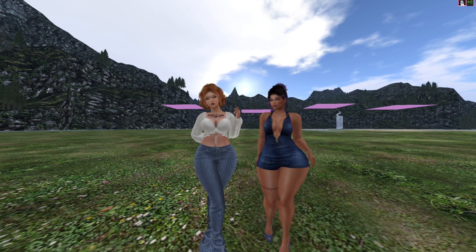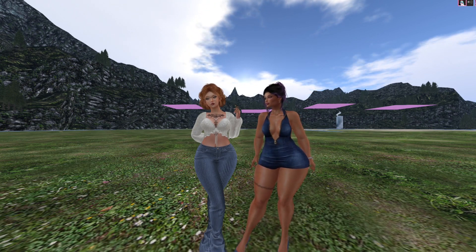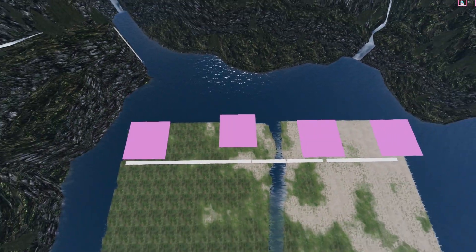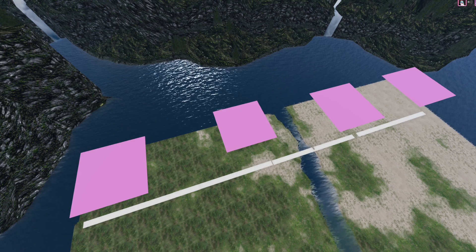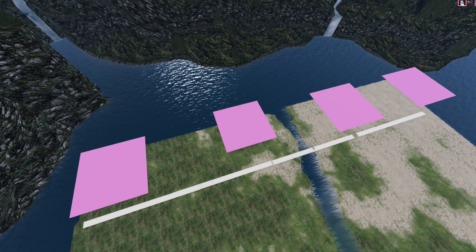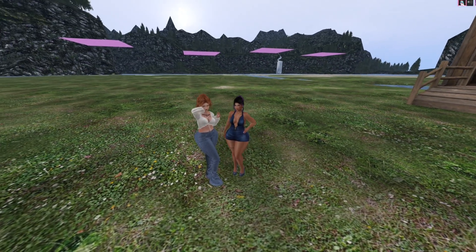We've been teasing a lot about this, and the reason is because it's something we've been super duper excited for. As you can see, there are pink prims back here, and they're there for a reason — we have been given permission from our prim god to allow us to create some rentals. You guys have always talked about how you wish you could live on the land we create, and this season you're going to be able to rent these parcels if you want to!